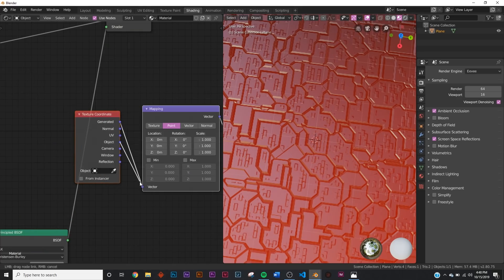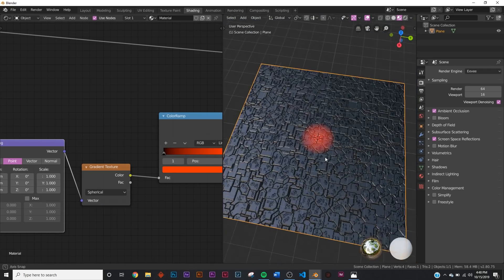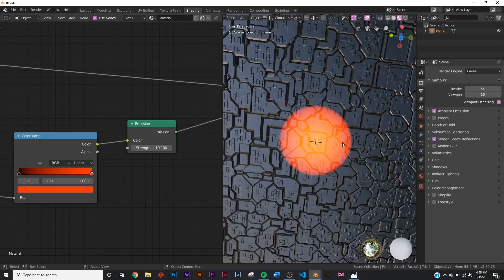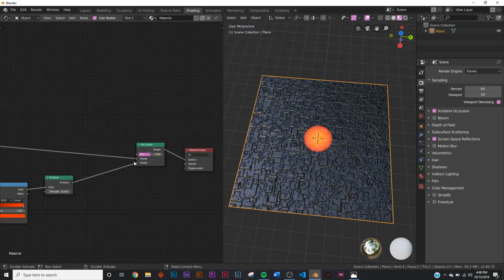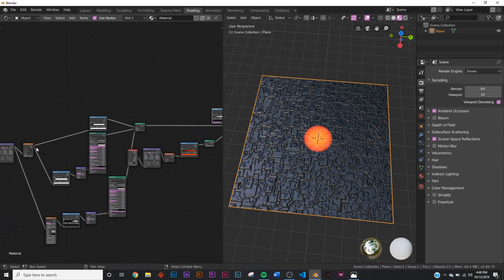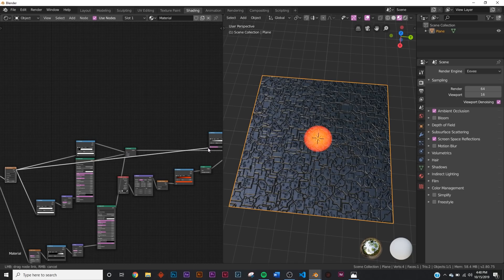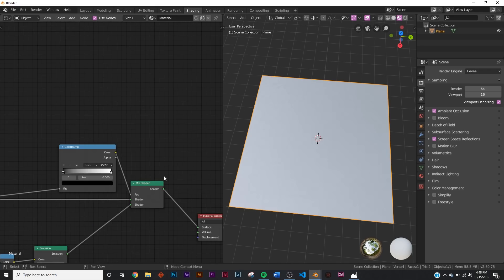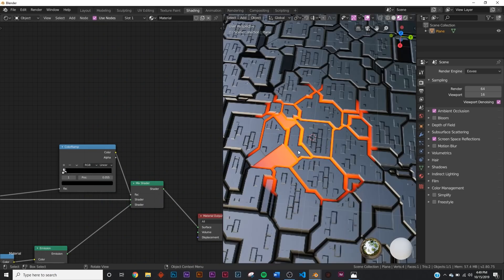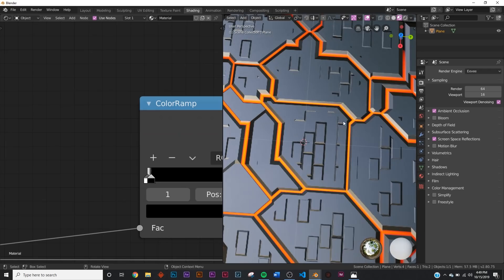Hit Ctrl+T if you have Node Wrangler enabled, switch to object coordinates. Now you can see the gradient affecting it straight in the middle, but change it from linear to spherical. Now you can bring up the strength and shift the brighter portions toward the darker - but we need to crunch this into the crevices. Add a color ramp and grab the Voronoi that's driving everything. Plug it into that color ramp, then plug the color ramp into the factor of our second mix shader. Flip the color ramp - now it's going into those crevices.